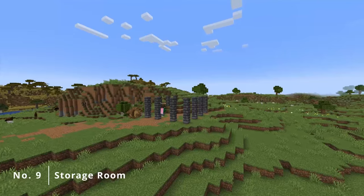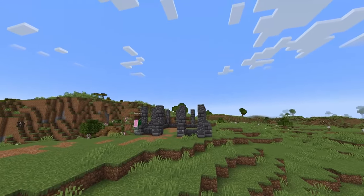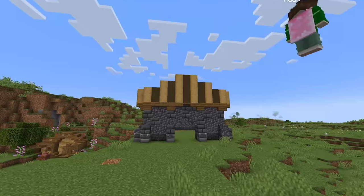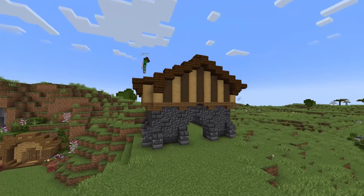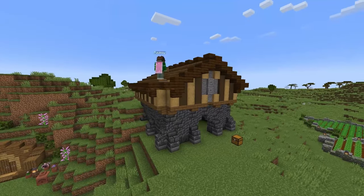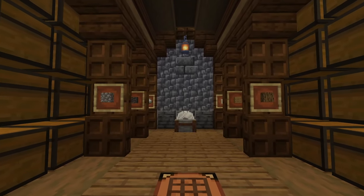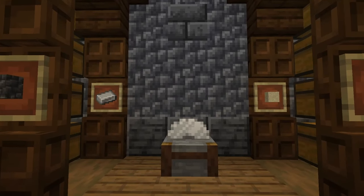Now that we are a bit further into the game, we have probably collected quite the array of blocks, which means we will need a better place to store all of that — we need a storage room. I placed this building kind of in between the mine entrance and the rest of the buildings we've made so far, so the storage room is never super far away. I also made sure to make the building big enough to fit a lot of chests, with even more space up on the second floor. On the inside, both walls are covered with chests and I made these little arches with item frames to organize the room a bit.